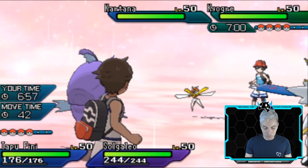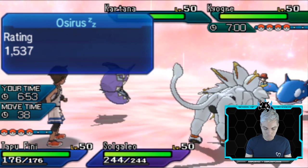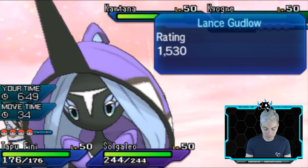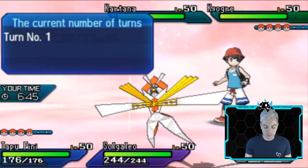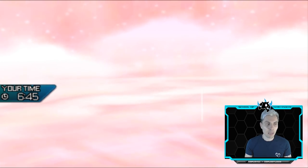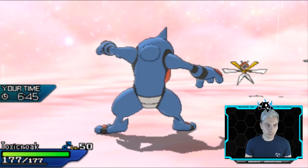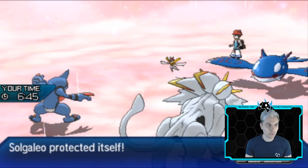We're going to see a Kartana and Kyogre come up from my opponent. It's likely Scarfed Kyogre, I would say. I think we're going to have to bring in Toxicroak and just protect with Solgaleo this first turn. I can't imagine anything but a Leaf Blade coming out from the Kartana, and then maybe a Thunder into Tapu Fini. If it's faster than this Kartana, we know it's Scarfed.